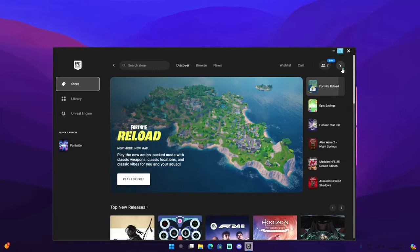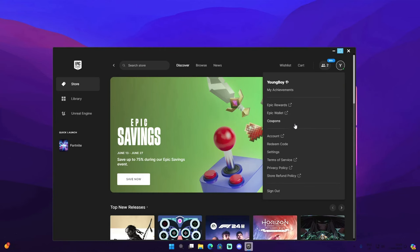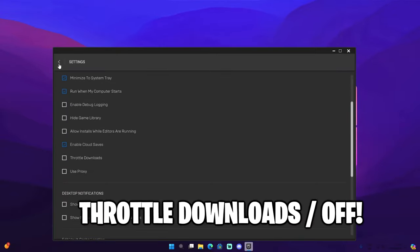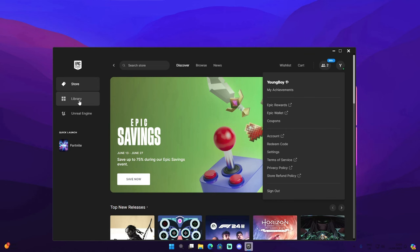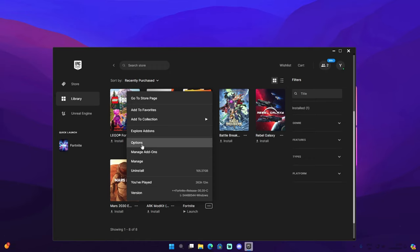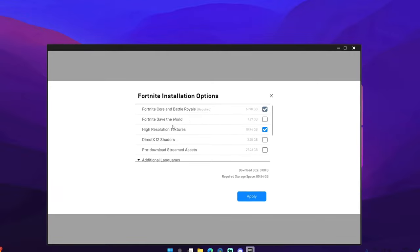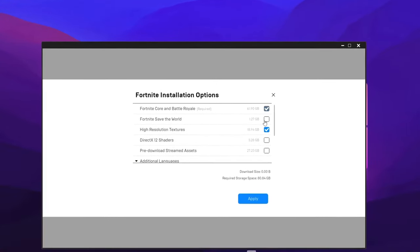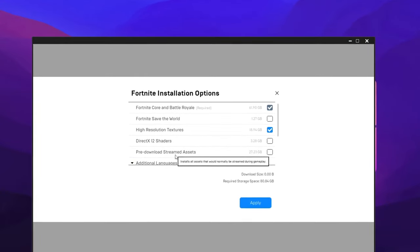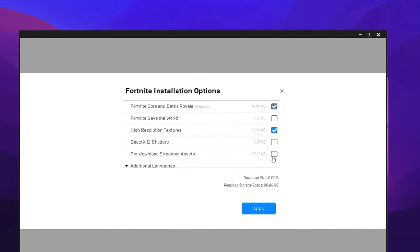We also have some Epic Games settings to cover. Open the Epic Games Launcher, go to your profile, then Settings, and scroll down until you see 'Throttle Downloads' — make sure that is unchecked. Then go to Library, locate Fortnite, click the three dots, and go to Options. Uncheck anything you don't use — I uncheck Save the World, DirectX 12 Shaders, and Pre-download Streamed Assets, as they're unnecessary and take up space.